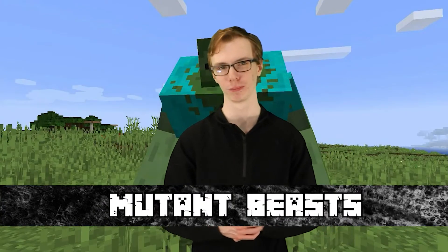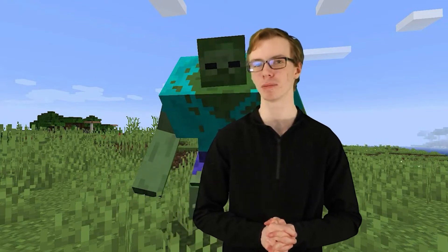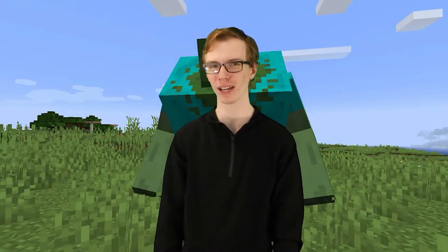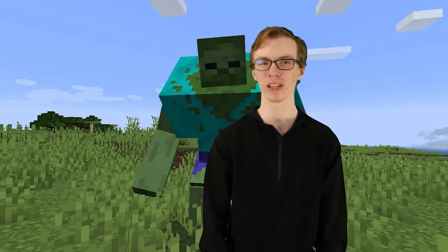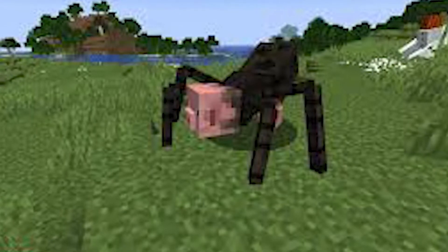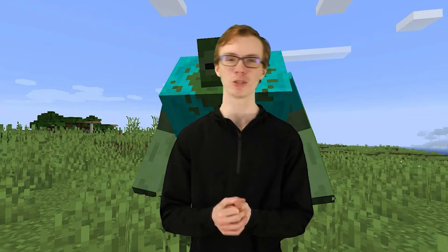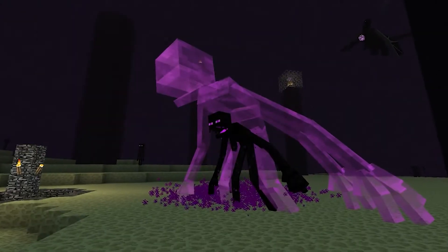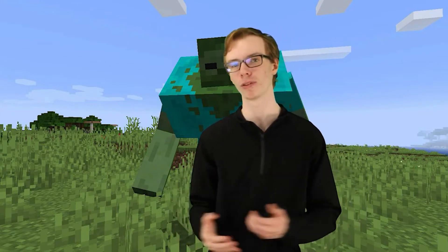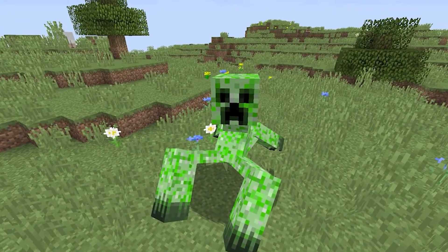Penultimately, at number 2, Mutant Beasts. Another OG mod that has gotten serious updates is the Mutant Beasts mod — originally known as Mutant Creatures. The Mutant Creatures mod adds naturally spawning but rare, and also creatable, mutant versions of the zombie, skeleton, creeper, and enderman mobs — along with a mutant spider pig. Each monster has their own abilities and drops: the enderman drops a hand that allows you to move blocks and even pick them up and throw them as weapons; skeletons drop bones you can craft into mutant skeleton armor that gives speed and jump boosts; creepers drop an egg you can hatch into your own creeper friend; and zombies drop a Hulk hammer — mutant zombies are basically just the Hulk with extra steps.